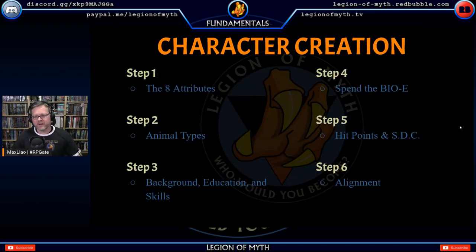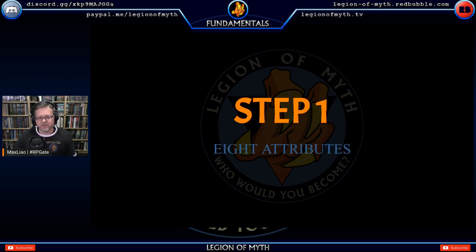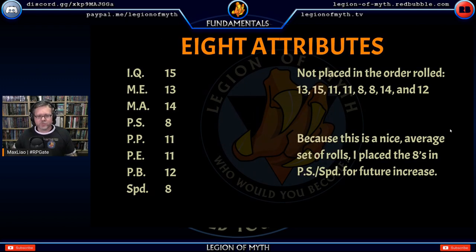Today we're going to cover: the eight attributes, animal types, background education and skills, spending the Bio-E points, figuring out hit points and SDC, alignment, and then wrap it all together. I'll show you how the character came to be through each of the steps, swapping between the slides and the book for things I found interesting or worth covering.